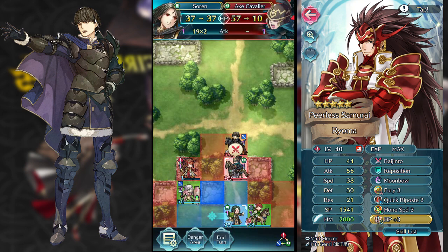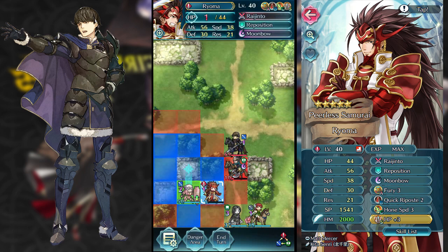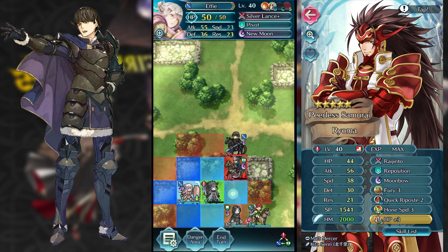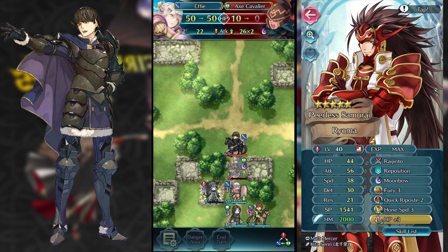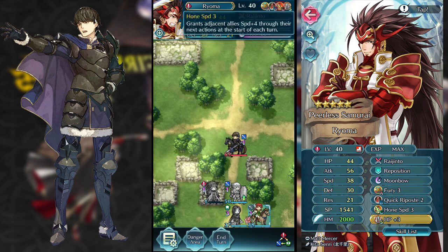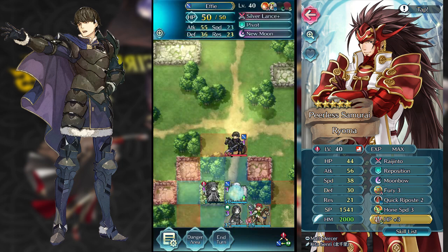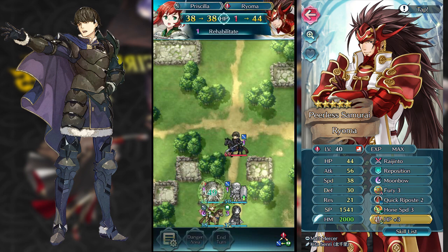At this point, I can use my Sorin to attack this Axe Cavalier. I can move my Ryoma here and actually Wings of Mercy my Effie. Ryoma actually has Horn Speed, which allows my Effie to break the double attack from Berkut and for her to survive a double attack.